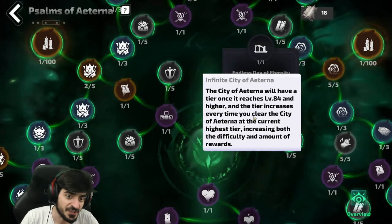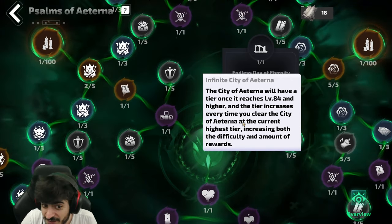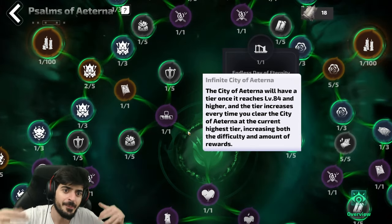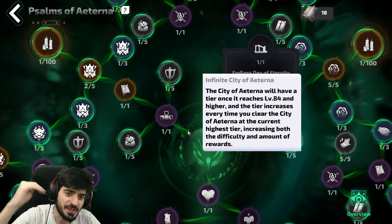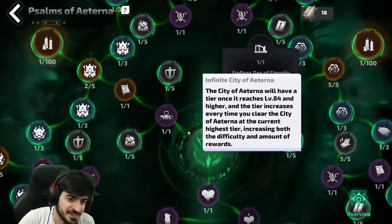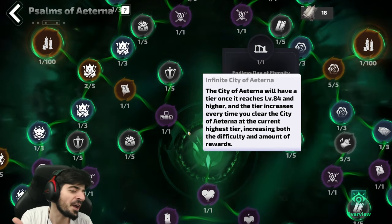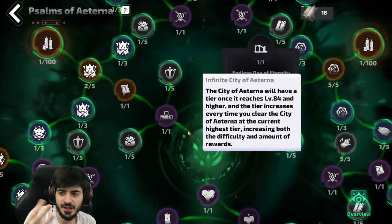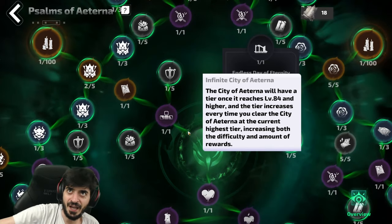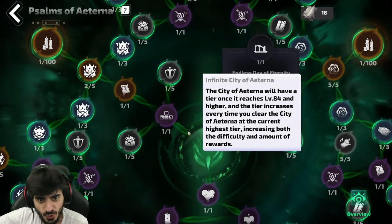The Infinite City of Aternum unlocks once the City of Aternum reaches level 84 or higher, and the tier increases every time you clear it at the current highest tier, raising both difficulty and rewards. What this means is: as long as the average tier of the maps you cleared to build the city equals 84, you can do this — it's a tier 8 thing. You don't have to run exclusively tier 8 maps; you just need your average to be 84 or higher. If you run too many tier 7 maps (level 82) you'll need extra tier 8 runs to bring the average back up.